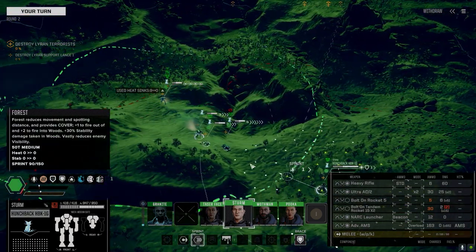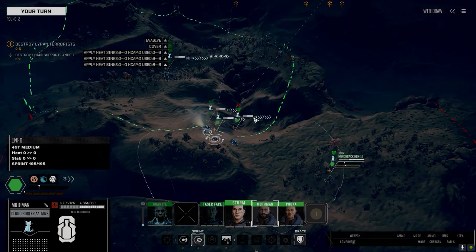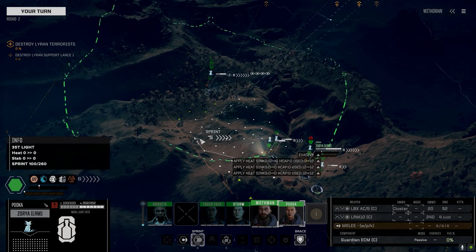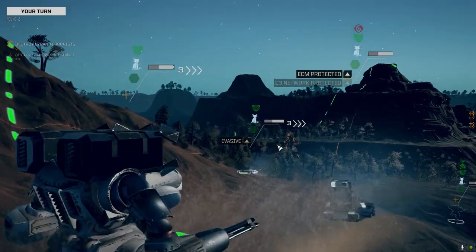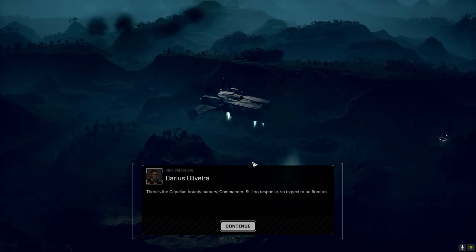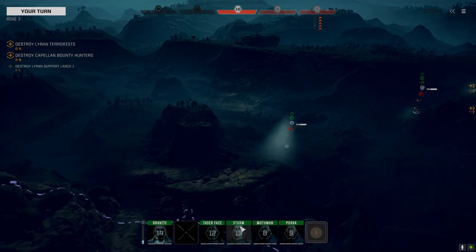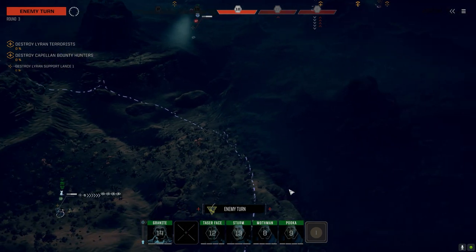Let's keep them between a rock and a hard place. None of us can shoot yet, so let's just move up and stay at distance if we can, get to the trees if we can. Let's see what happens here — okay, there's the drop. They got two copters, looks like a Centurion or something. Capellan bounty hunters, alright.